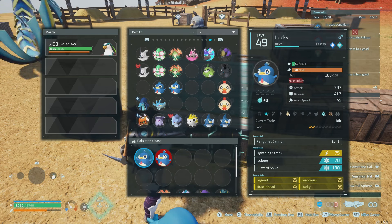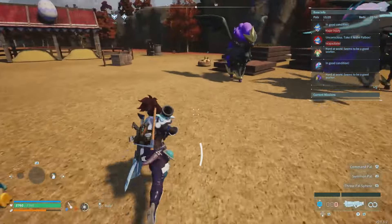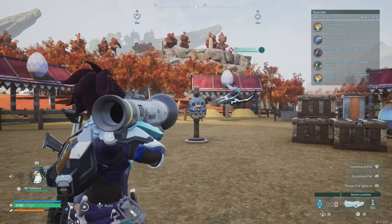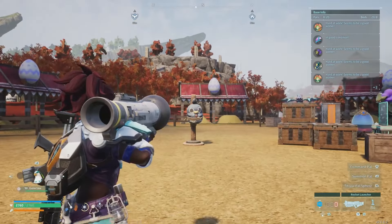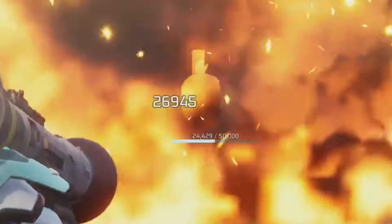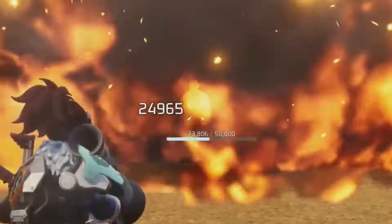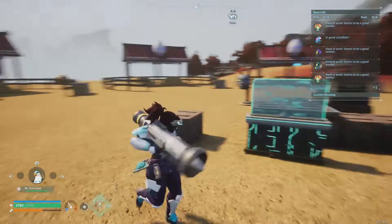I'll demonstrate this with a regular rocket launcher — wait, did it get stuck in my hand again? That is a glitch that happens more often than not; I'm not sure what's causing it. We can demonstrate this phenomenon with a regular rocket launcher nonetheless — not the Panglet launcher. As you can see it varies: we went from 22 to 25 to 26 to 24, so the rocket launcher varies in damage pretty often.